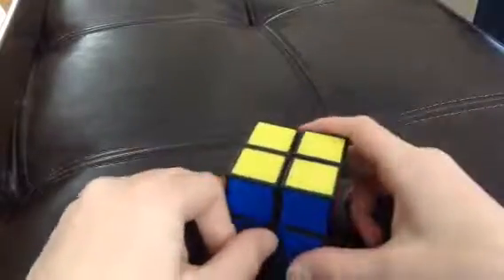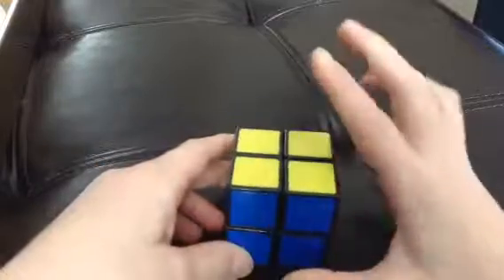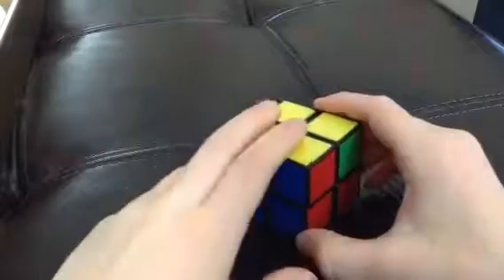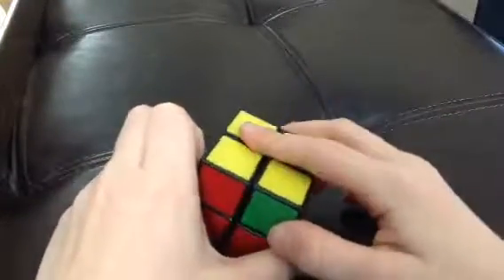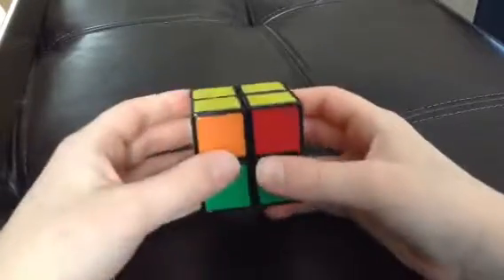Once you have one after you do the first one, you are going to have the side we solved at the beginning of the tutorial facing down, the opposite color of that facing up, then the match facing away. Then repeat and follow along with your cube.